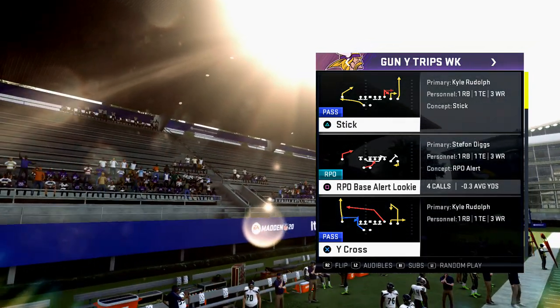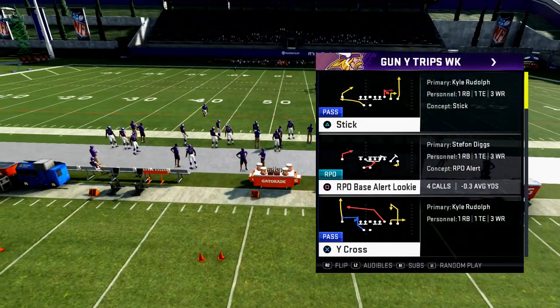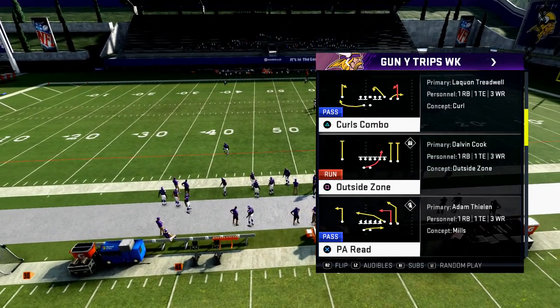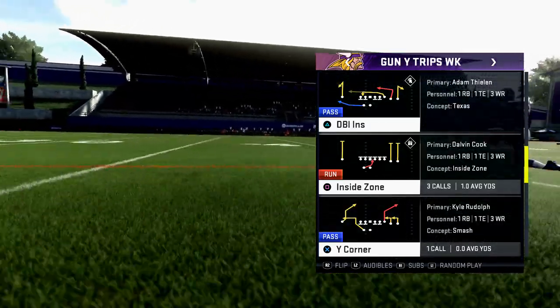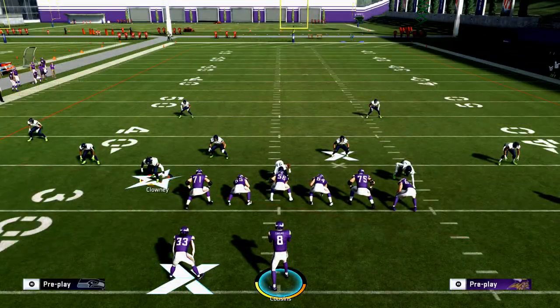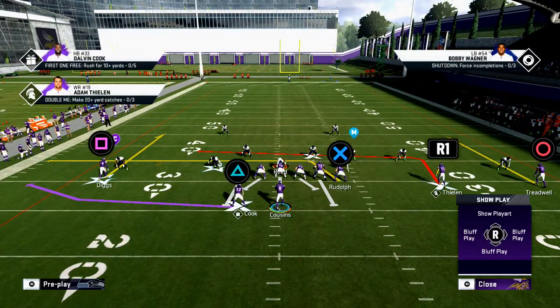Z Farls taught me a long time ago: if you see a weird route, try it out. So I'll literally try out every single route against every single coverage just to see what works. You play the game enough, get some experience, and you kind of know what works every year. For example, this play Double Ends — one of the reasons I like it is it's got some weird different routes. I start by audibling to cover two man, and with two controllers I like to spy the guy I'm on.